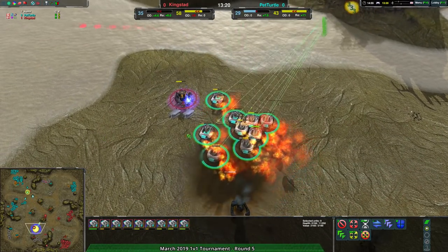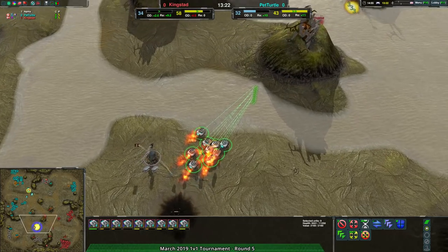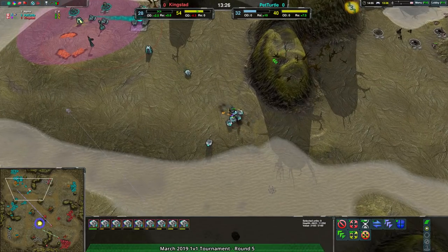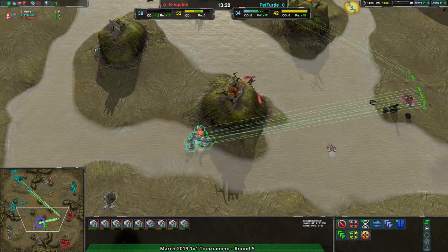With the Phoenix coming in, not able to do much damage — the Halberds are just wiping out everything. Pet Turtle knows their Halberds, that's for sure. They love their Halberds. Kingstead's having a hell of a time dealing with that.